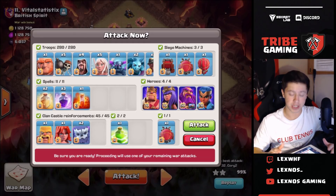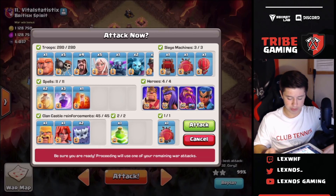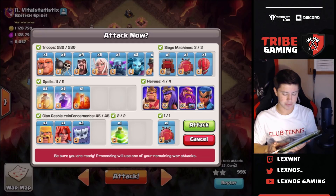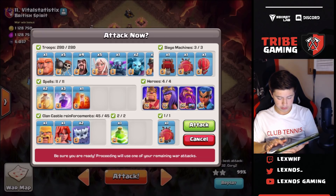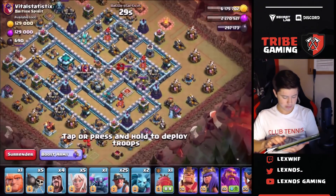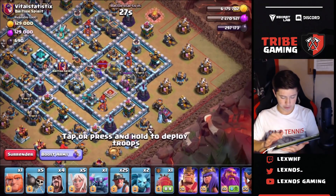Let's go ahead and give this a try - hopefully I can get the triple here. Don't want to fail after a 99, that would suck. Let's go ahead and go in right now. Hit the attack button - yes, here we go and I'm in. First things first, king over here.